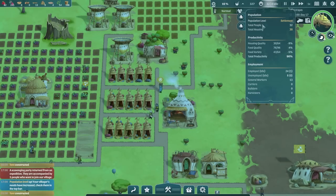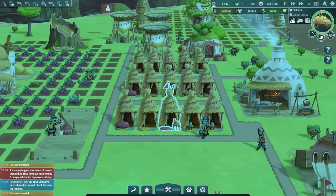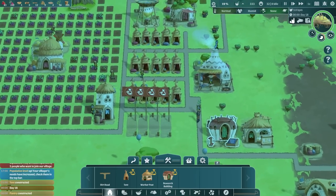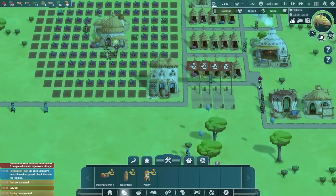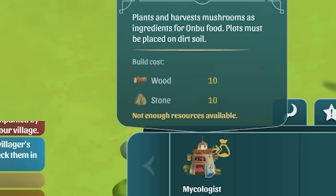Up here in our people tab - the population. We still haven't built enough houses. We've got 32 people but only 30 houses. At the moment people are living in tents so I'll build perhaps three more. Let's shove another water tank up there to make that efficient because they're not making any water anymore. Put another pantry down and then I should probably prep a mycologist.